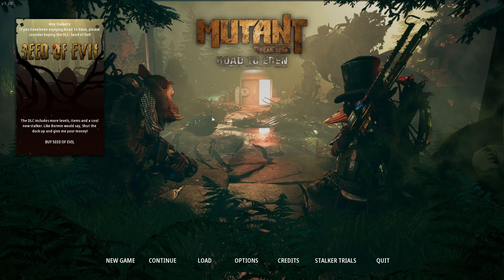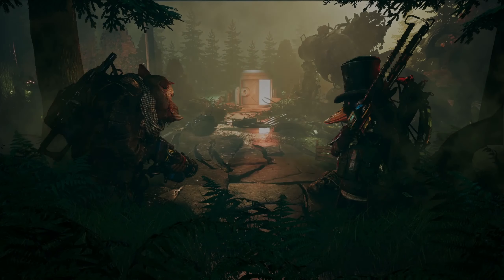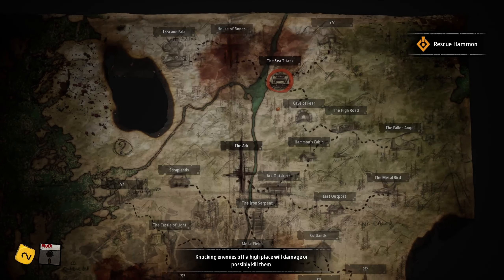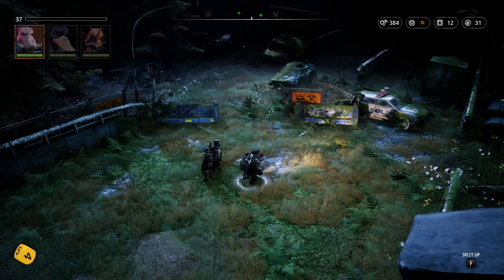Welcome back to the channel and more Mutant Year Zero: Road to Eden. Let's load up. We'll load from the auto save. After the last episode I have not done anything as such. We'll go to the Sea of Titan — I have taken some mutations, and we'll continue with the same team.